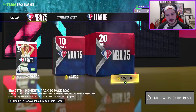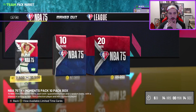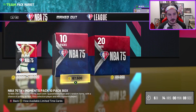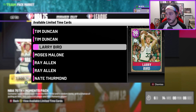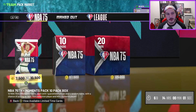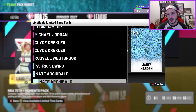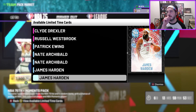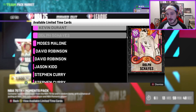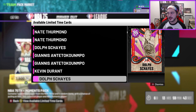We got the NBA 75 packs today. A couple of things I've been curious about: because they are available for six days and 14 hours, are they going to be adding moments cards into these on like Thursday? Probably, knowing 2K. And when they're replaced next week, is there going to be a whole new roster of cards inside of them?